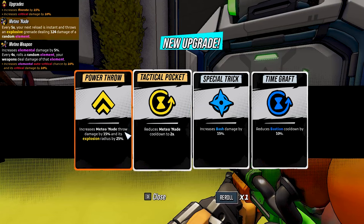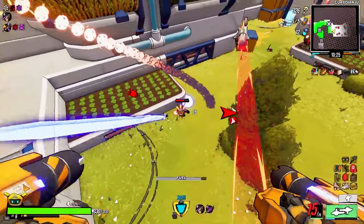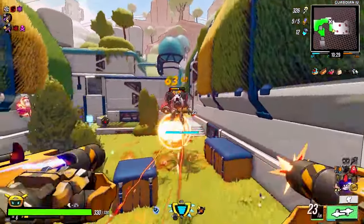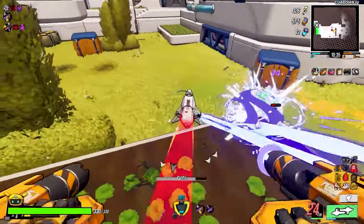As a roguelike, every drop matters and can significantly impact your run. Each robot class has a special ability, like the Guardian's Immortality Shield, which is handy during intense battles. The game can be challenging, even on easy mode. Unique bosses await at the end of every other biome, providing tough but thrilling battles.